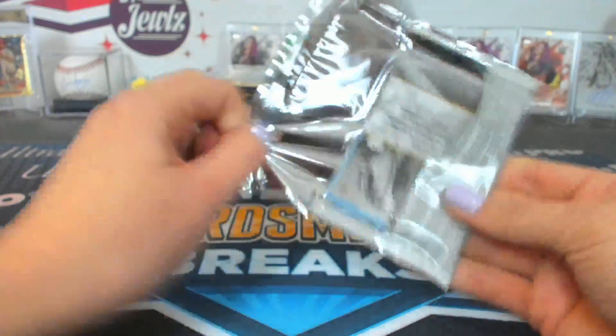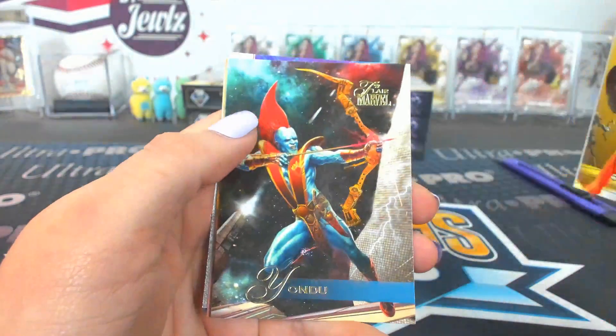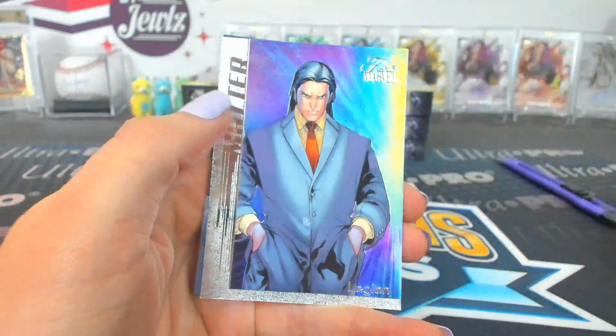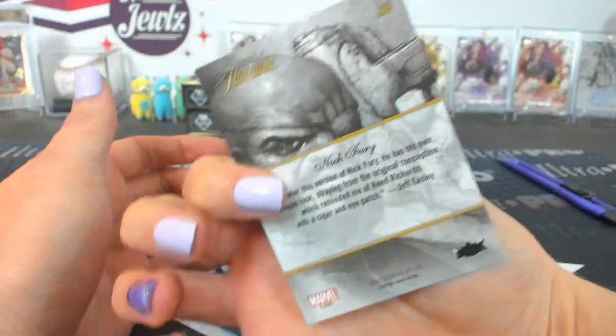Pack four — Crash Panda. Quasar, Yondu — love Yondu. Legion, Star-Lord. Ooh, Anti-Matter. Legion, Matter eight. And a Nick Fury.